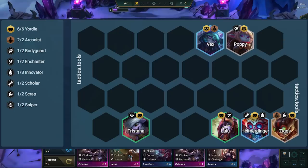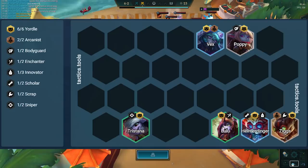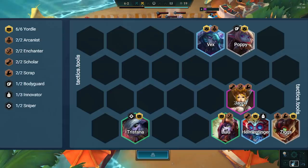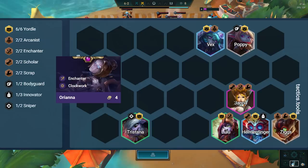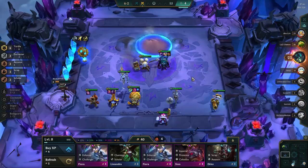We will be slow rolling at level 6 until we have Ziggs and Poppy 3-star. Then we will level up to 7 and get in an enchanter to boost our healing — preferably Janna, Taric, and Orianna can also work fine if you don't find Janna. Once you have 3-starred every single Yordle, you add in Orianna at level 8 for even more healing, or Vhagar for more damage. I'll go more in-depth on why we slow roll at 3 different levels and what exactly you add in at level 8 later in the video.